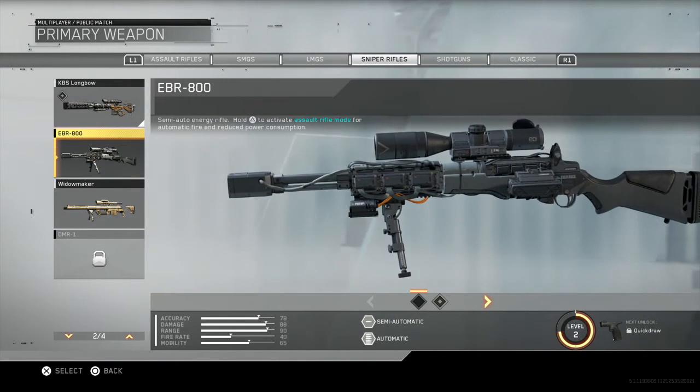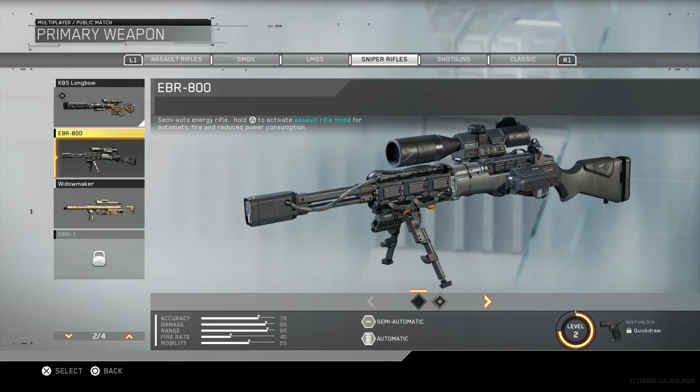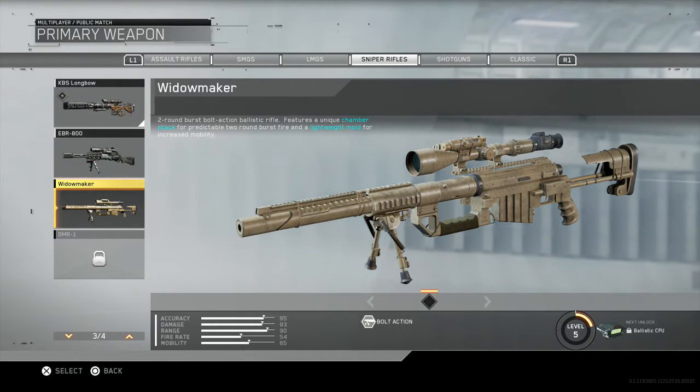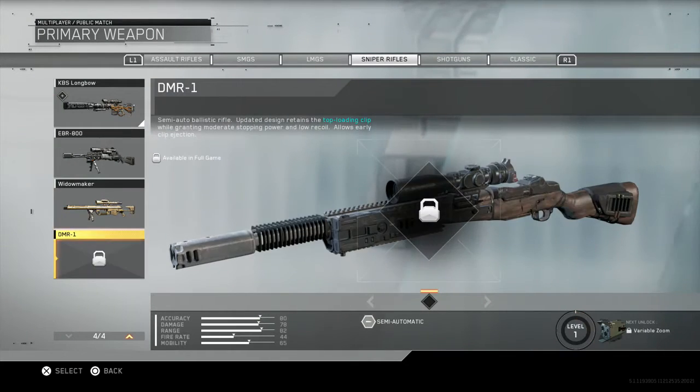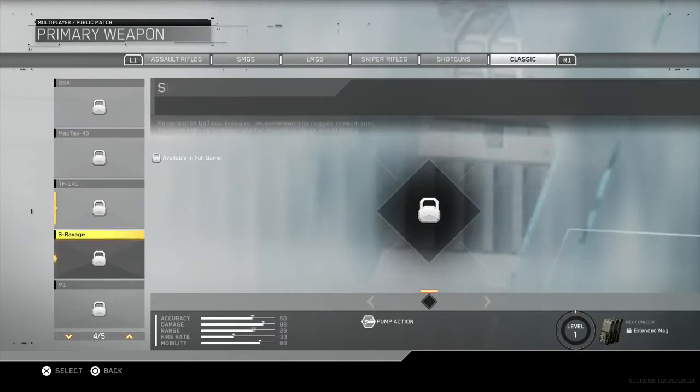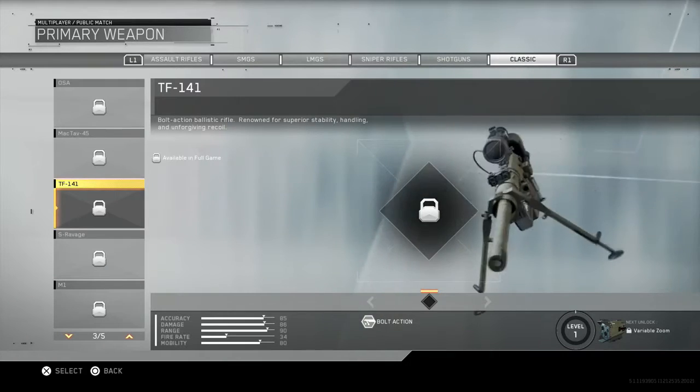And now with the EBR, this isn't bolt action — probably the best for sniping? I don't really have a clue. But what you want to put on for now is the Longbow, as you guys know, and this one is available in the full game. Unfortunately we can't use the Intervention currently, but it's available in the full game as well.